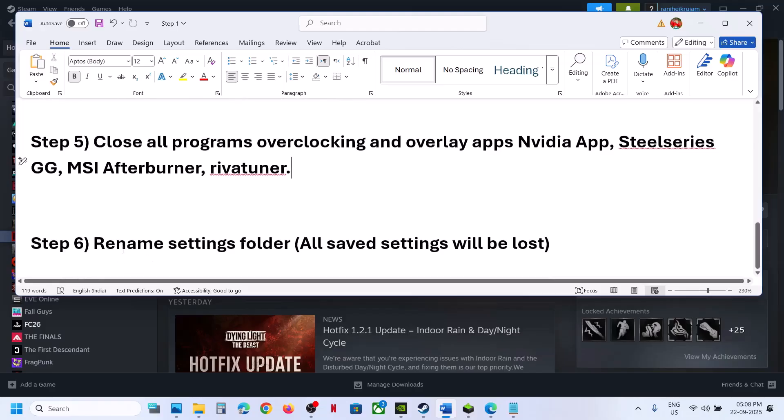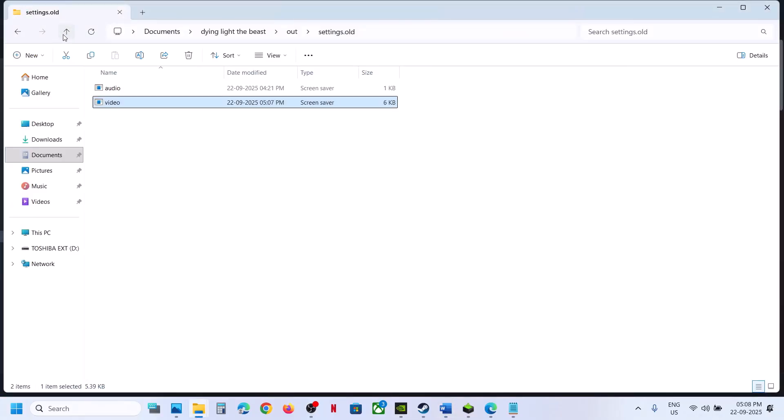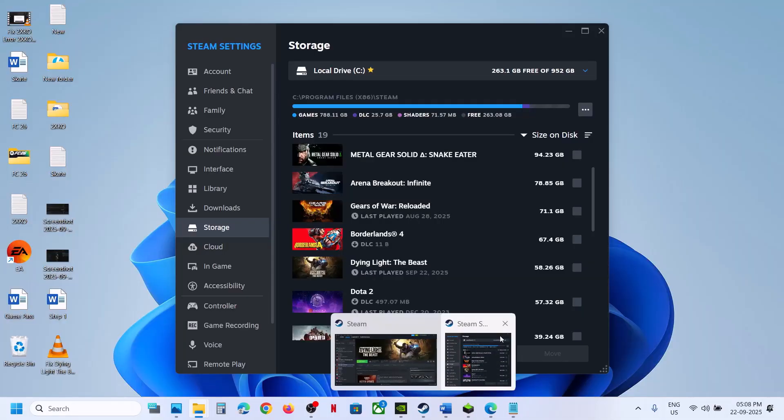If that does not work, rename the settings folder. Go to File Explorer, go back to the settings folder, right-click on it, and rename it to settings.old — note that all settings will be lost when you do this. Relaunch the game and check.